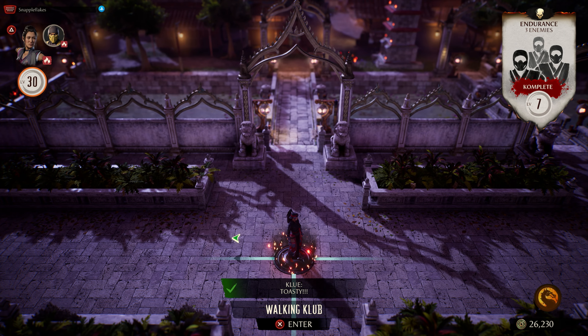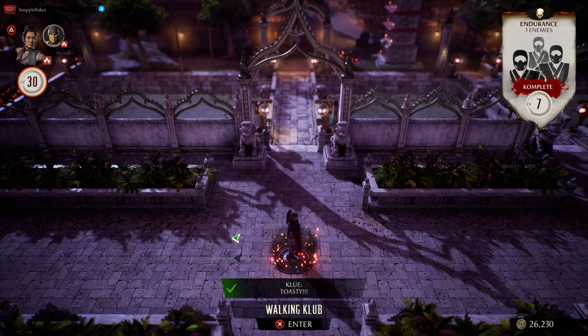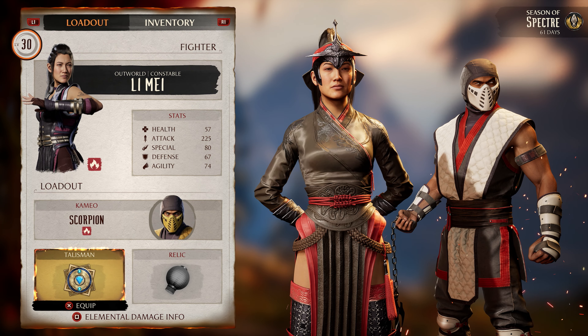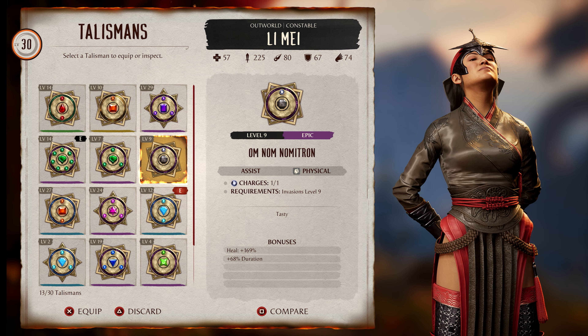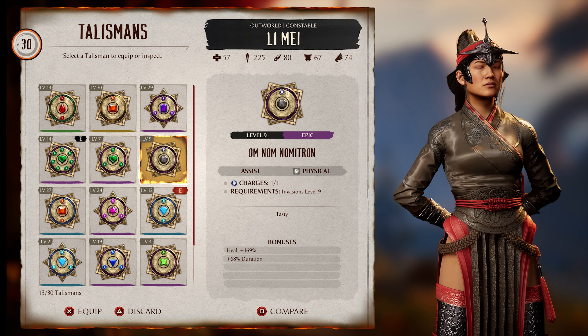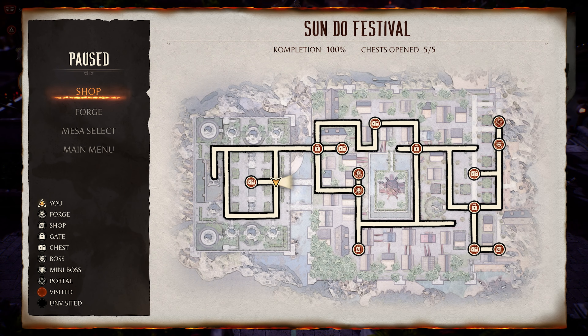In the Sundo Festival - this clue is 'Toasty'. It's right here on the map, the first path. This is going to be cameo Scorpion's fatality. And this will give you the Omnom Nomitron Talisman, level nine - seems like a healing talisman with only one charge. I haven't really used that one.